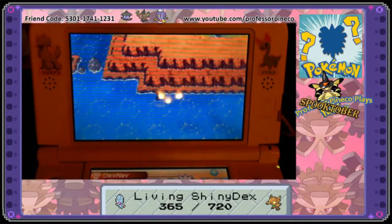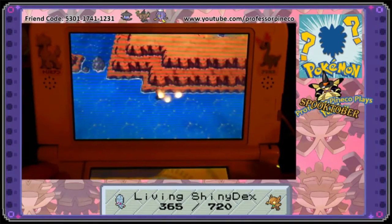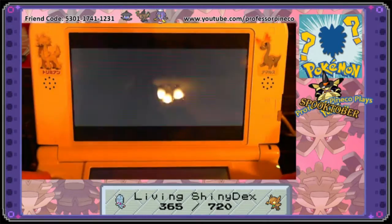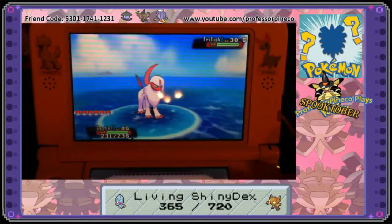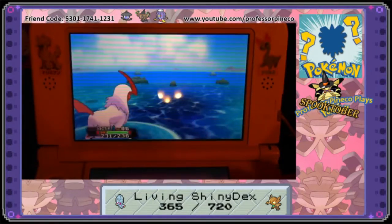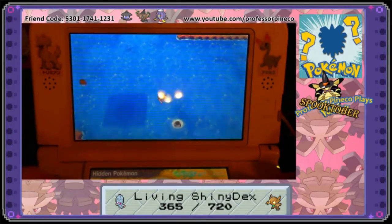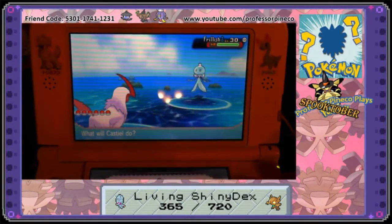DexNav-ing is a particularly good way to find and catch a specific shiny Pokémon, because you can easily control which Pokémon you're about to encounter, rather than it being randomly generated when you enter an encounter. First, choose the Pokémon you want. Go to a route that the Pokémon appears and catch the normal version of that Pokémon. You can't DexNav for a Pokémon that isn't registered in your Pokédex as caught, so catch a normal version of one first.